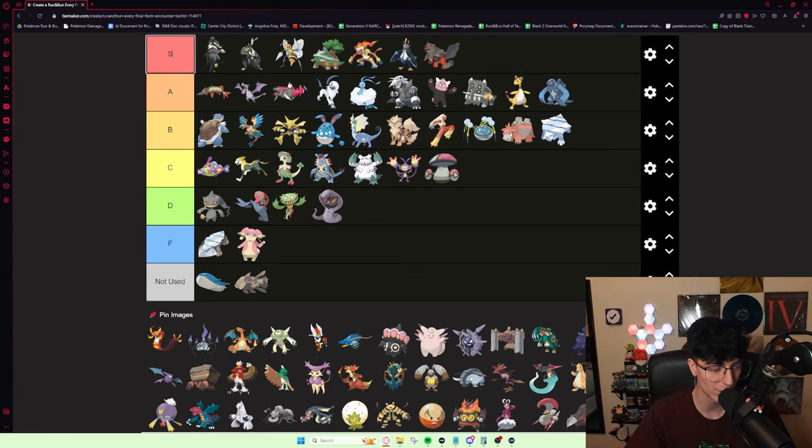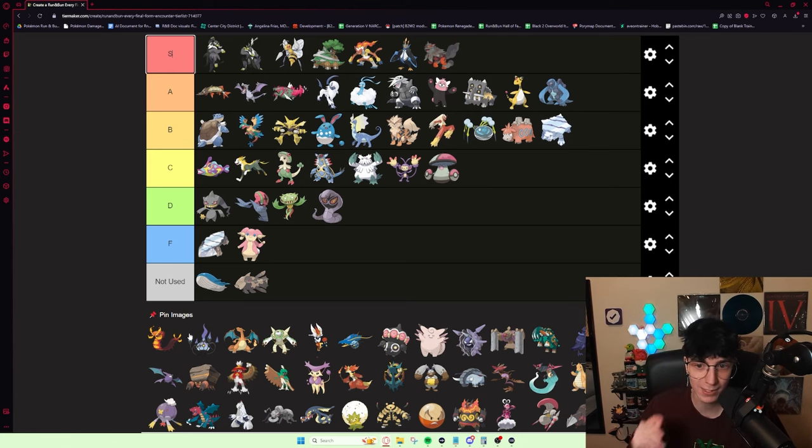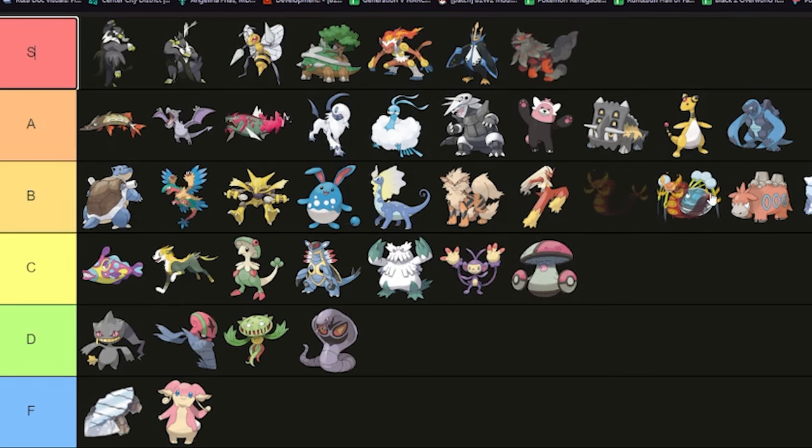Centiskorch is also really good — or maybe not really good, but definitely solid. It's a really early evolution with Sizzlipede at level 25, which is really nice. It's reasonably bulky with solid special bulk, White Smoke is a decent ability, Burn Up is a scale, 115 attack, 100 HP, 90 special defense — it's a bulky mon. I'm going to put it B tier. There's not a ton to say because it doesn't have a ton of utility outside of its raw damage output.